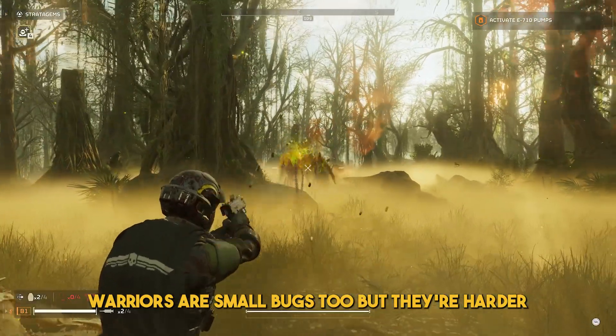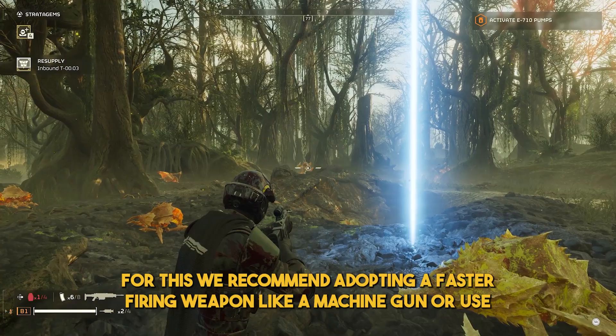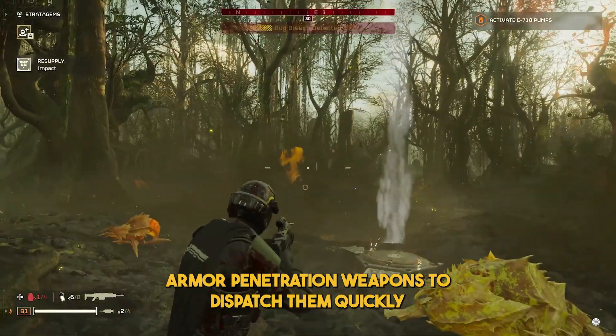Warriors are small bugs too, but their harder outer shell means they will take a lot more bullets to be taken down. We recommend adopting a faster firing weapon like a machine gun, or use armor penetration weapons to dispatch them quickly.